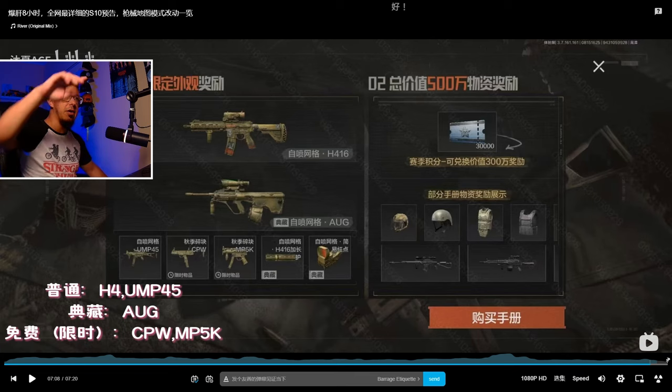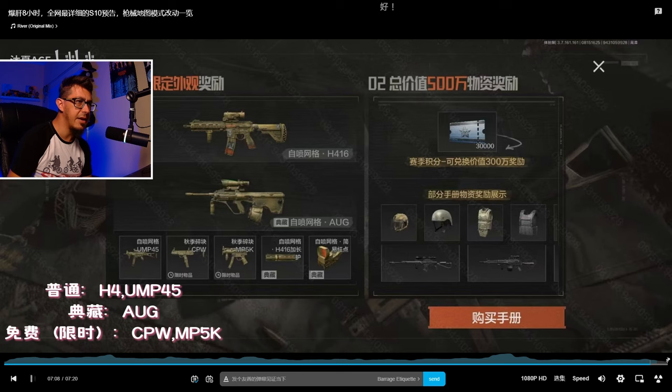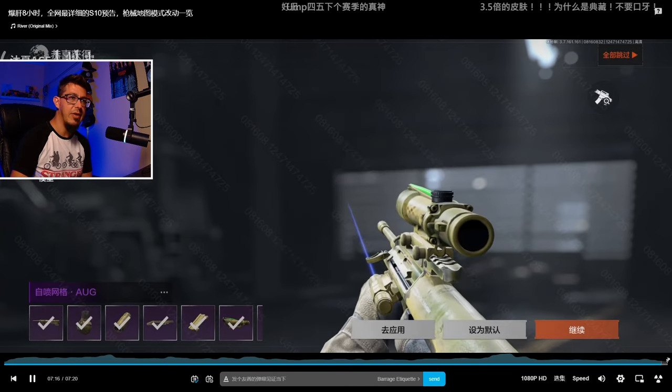We're going to have an H4 skin, an ORG skin, an MP5, a UMP, and a CPW - I'm not even sure about that one, it must be an SMG. We're going to have some new rusty-style skins. Personally, I don't like them because they make the weapons feel old and worn instead of powerful and shiny. I like the ones that make you feel more powerful, like the Midas skin or my old P90 graffiti red skin - those look dope. These rusty ones won't be my favorite.